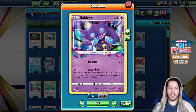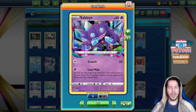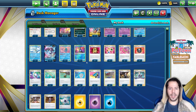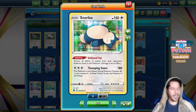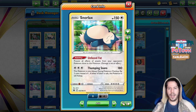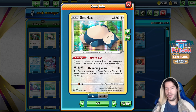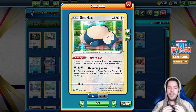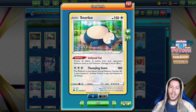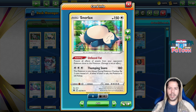We also have Sableye with the Lost Mine attack — you can only use it if you have 10 or more cards in the Lost Zone, and you put 12 damage counters on your opponent's Pokémon in any way you like. We also have Snorlax with the Thumping Snorlax attack, doing 180 damage and putting itself to sleep. With the Unfazed Fat ability, you prevent all effects of attacks from your opponent's Pokémon done to Snorlax.